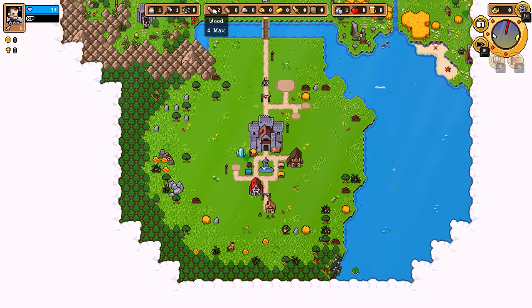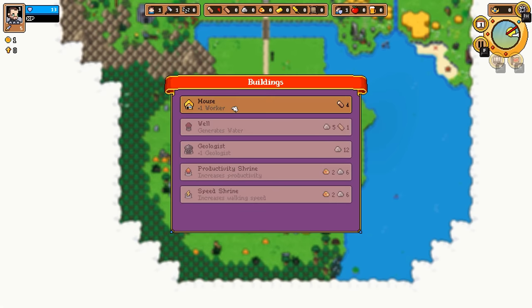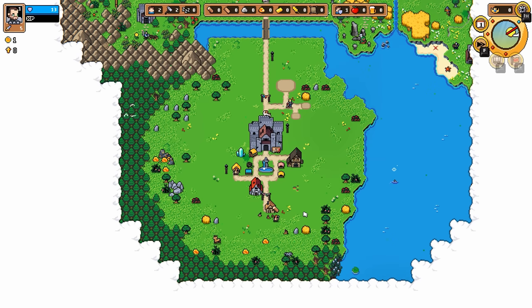I want to start chopping down some trees so I can build out my economy. In the top left we have only one worker currently available, and I'm going to assign him to this lumberyard. I've only got two wood at the moment and I really would like to have four, so he's going to chop that down, bring it over here, and whenever you drop off resources, a horse is going to be dispatched from the castle to bring it back to your primary stockpile.